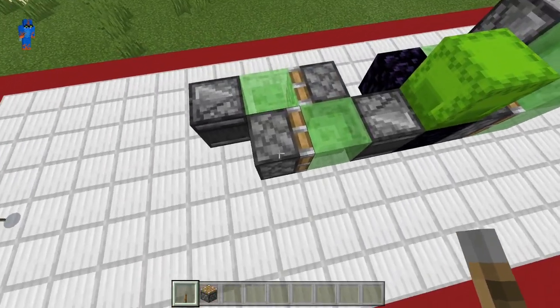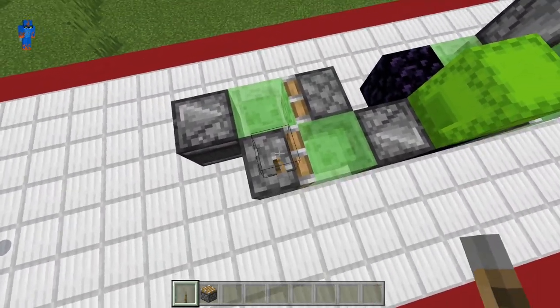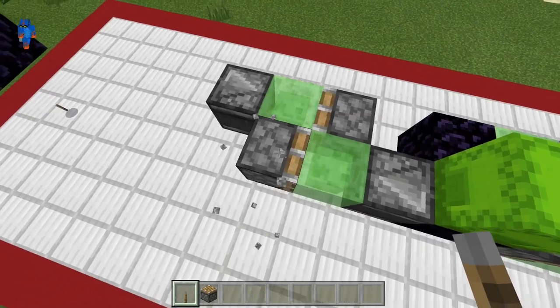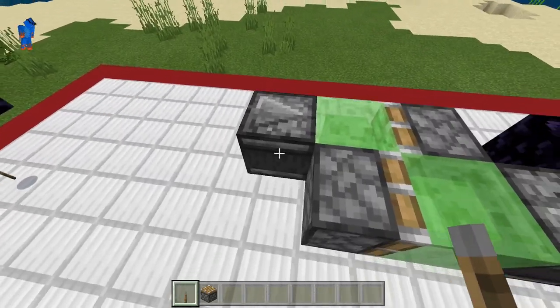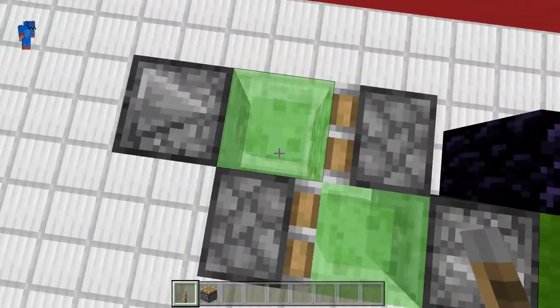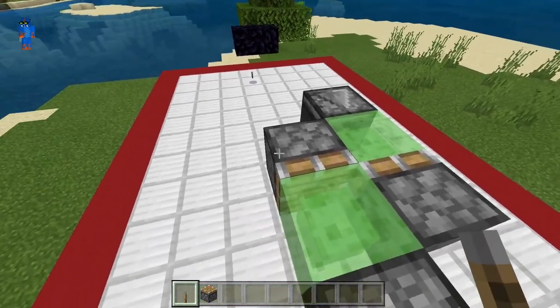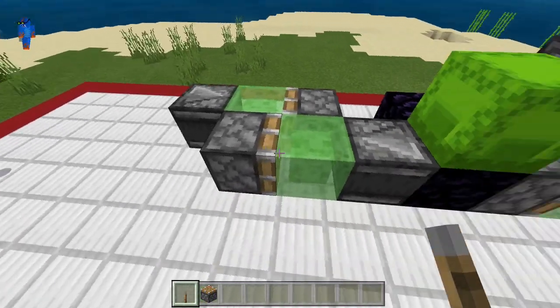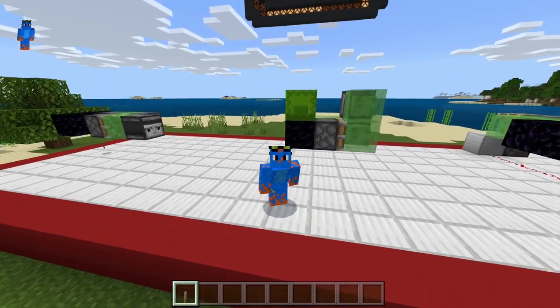The way that you're going to be activating it is by quickly powering and depowering the normal piston, or by activating this observer that is behind the normal piston. This observer will power this slime block, which is a solid block, so it will power this piston over here. Now in my experience observers can sometimes be a bit of a pain to work with, so this next one doesn't rely on that.